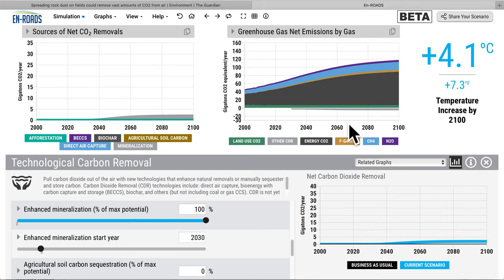What that does is increase removals — you can see the silver area below zero. Hitting the replay button, you can now see the 2 gigatons a year relative to the 120 gigatons of emissions on top of it.